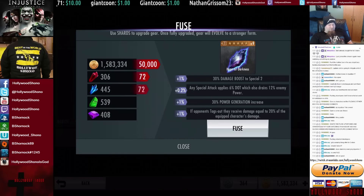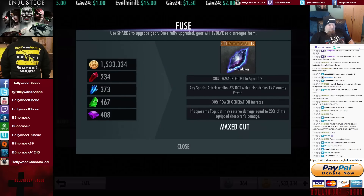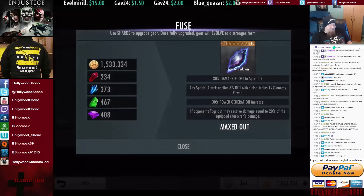Fully maxed out: 30% damage to Special 2, 6% DOT which also drains power, power generation increase of 30%, and if an opponent tags out they receive damage equal to 20% of the equipped character's damage. I wonder if the DOT is over time — I would rather have that, especially when you're running a power drain. This is the gear item fully maxed out and I'm really excited to try it out.